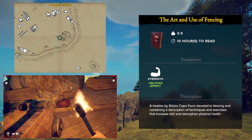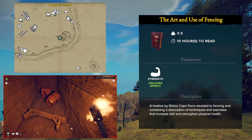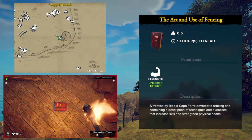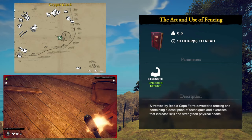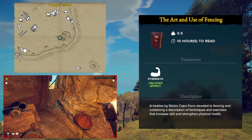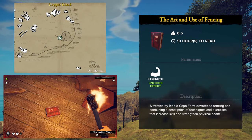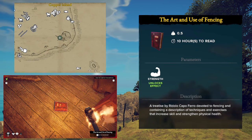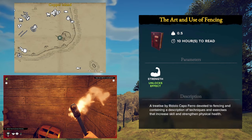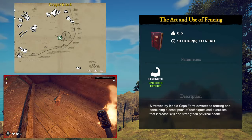For the first of the skills located on the Copper Island, we are going to be talking about the Strength skill. The strength skill has a book for it called The Art and Use of Fencing. When you read this book, you will unlock an effect that allows you to carry items while sprinting — that means the log on your shoulder can now be carried at a full gallop. To locate this book, you need to go inside of the shipwreck on the eastern coast of the Copper Island.